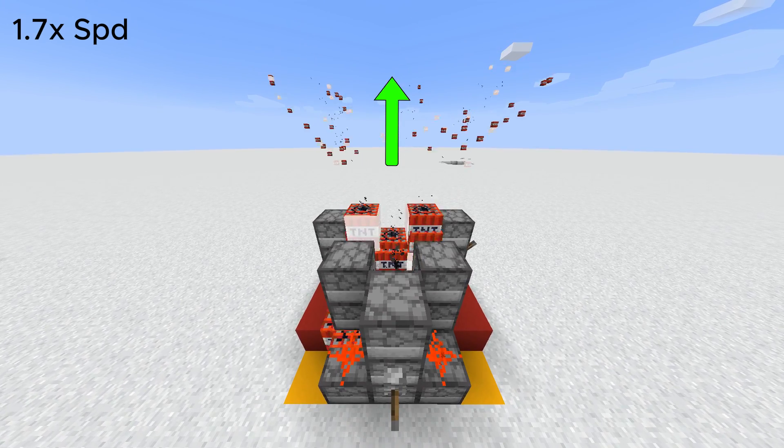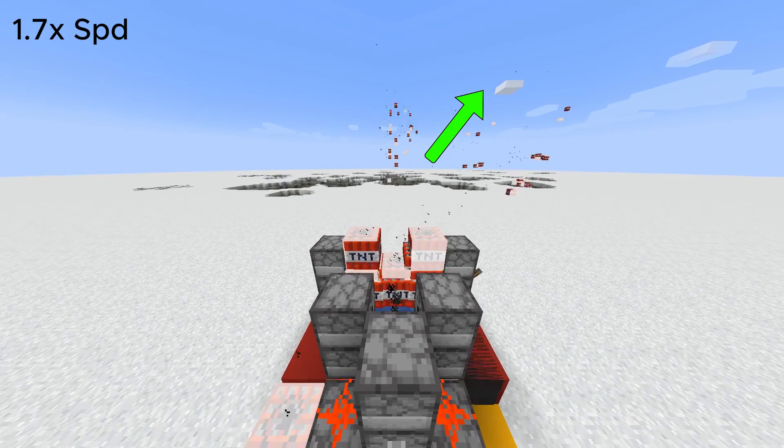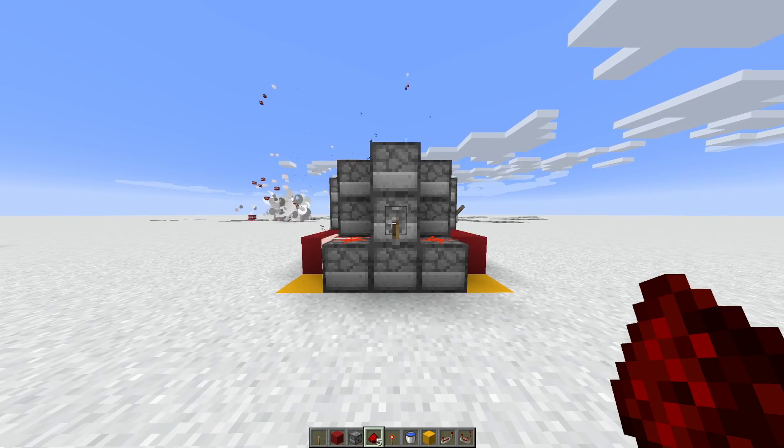The first shot is normal, but then you start to see that it begins to alternate its aim left and right, and it's going to give you a much wider coverage area.